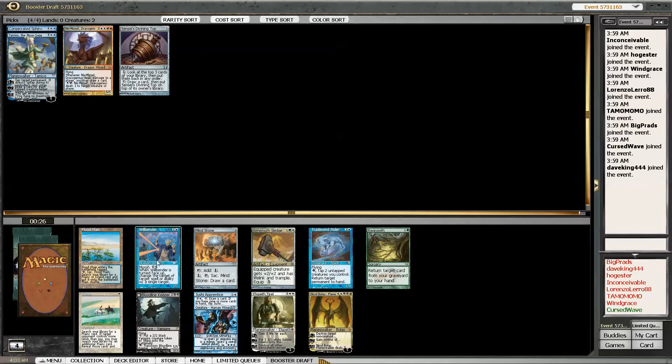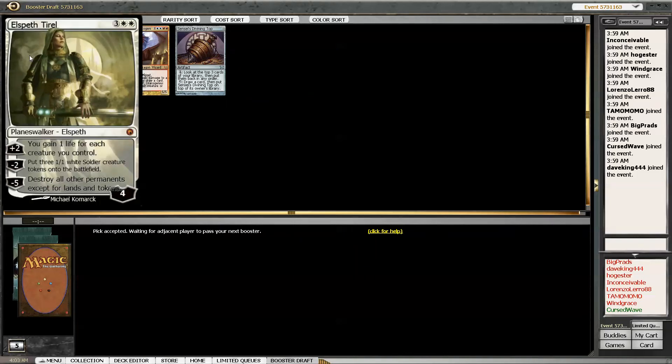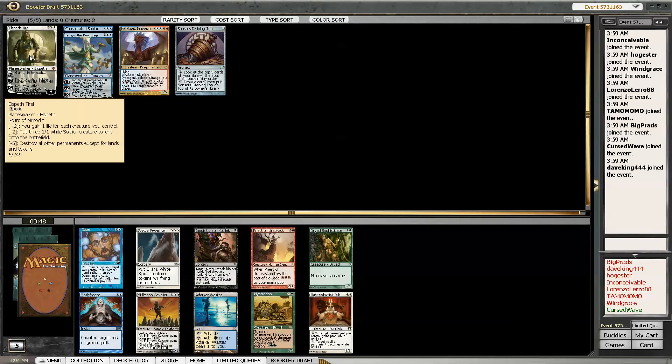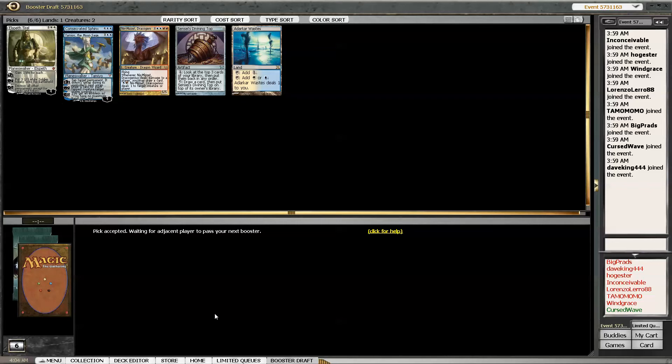I'm passing up all the dual lands for planeswalker stuff early. This guy's super good, I like this one a lot. The Nevinyrral's Disc - yep, big fan. Okay, past the funny business phase and I can start taking dual lands now. There's nothing else in here worth even considering - that's really good, it's a nice late dual land.